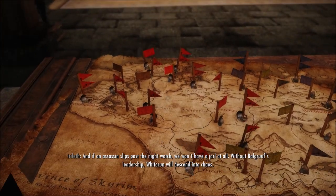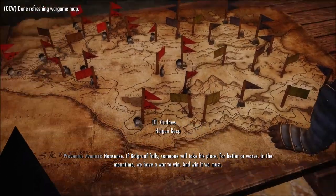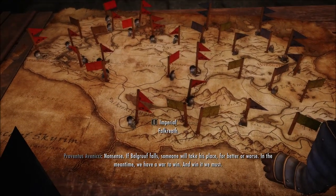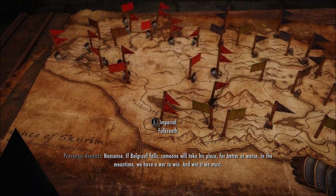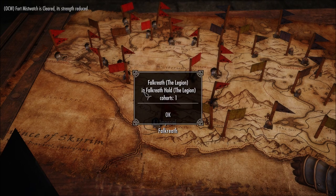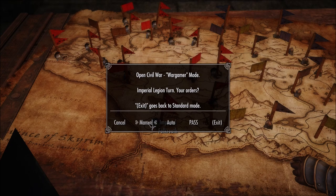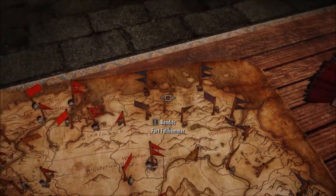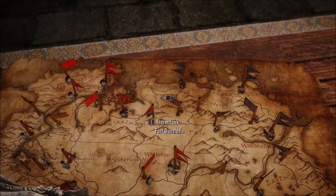So how do you operate the wargame? When it starts up, everyone's going to have one banner for the Stormcloaks and one for the Imperials. There are two ways of moving: you can click on the flag to get information about the city/hold and how many troops you have, then go manual and move it over. I like to think of it strategically - you want to take the outside defenses before you hit the city itself.